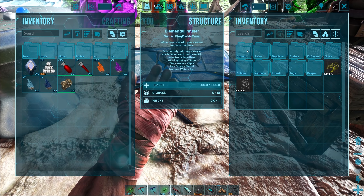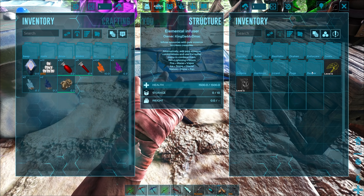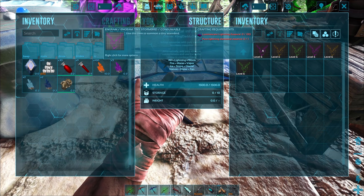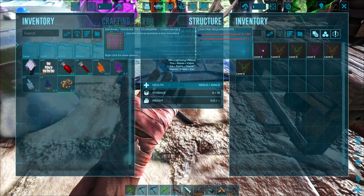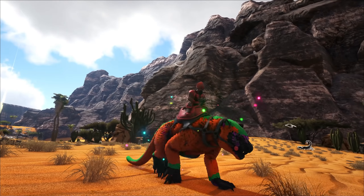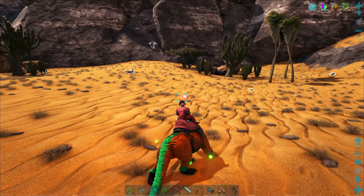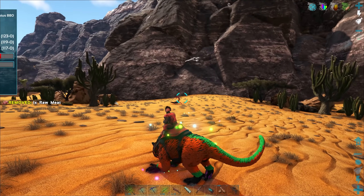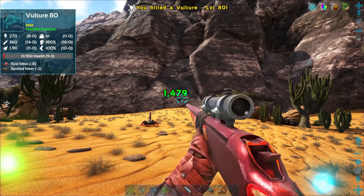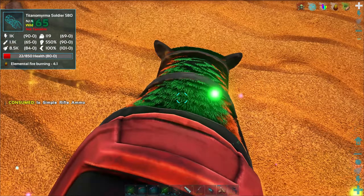We have to figure out — goats, lizards... how on earth do we get this pure lightning elemental essence? I gotta figure this out. I'm out in the desert also hunting for more jerboa skulls, which is very important. I love this thing, I'm so glad we made it.